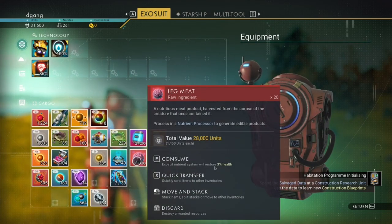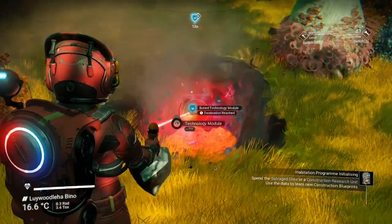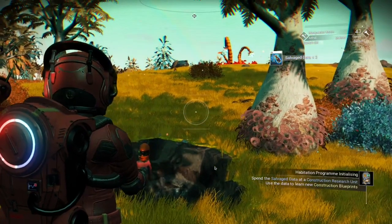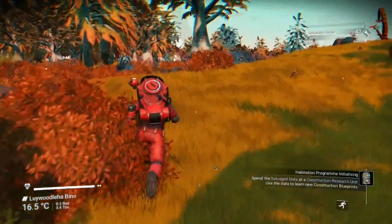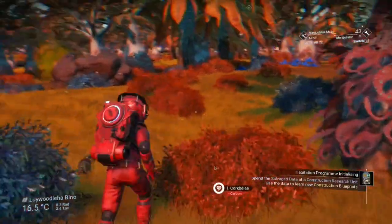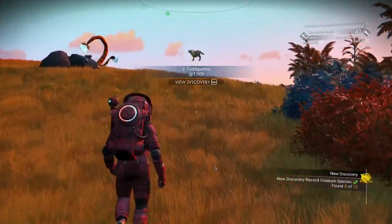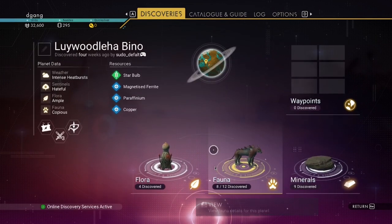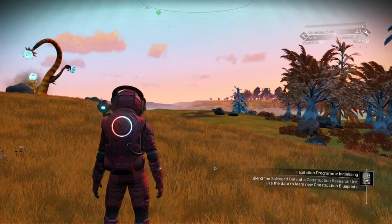Killing that creature gave me leg meat — you can eat that to get more health, but you take damage. While I'm traveling I scan animals. If you get all the animals in Discoveries, or the fauna, you can see I complete that and get 3,000 nanites. Use nanites generally to buy technology upgrades.